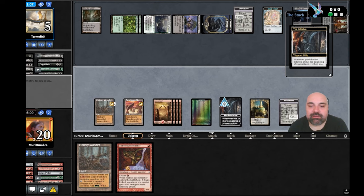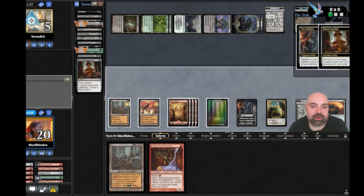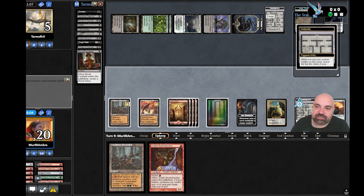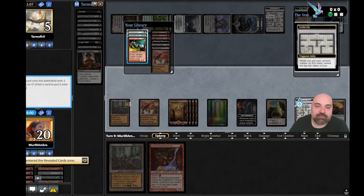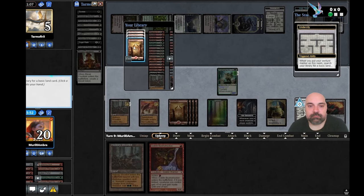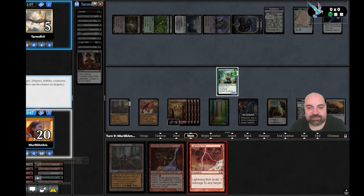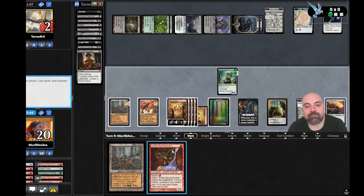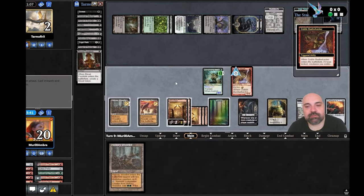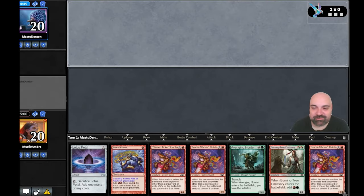Any creature they bring, we just play Bushwalker and attack together — it's going to be a GG if I'm not wrong. We take Avenging Hunter and the initiative, we take a land. He's so dead — Bushwalker, he's going to negative 10. Boom, one-zero. The game was fun.